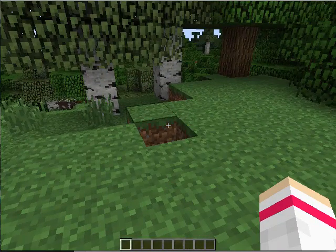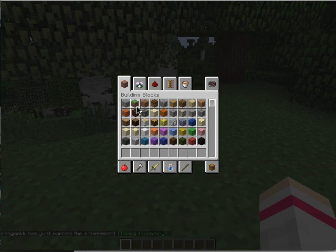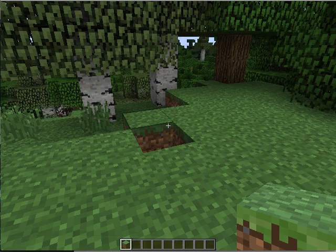Oops. Press E. Get some dirt. Go to blocks. Yeah, and get some dirt. Okay. I put it down here? Yep. Okay, then what? Press E, then you exit.